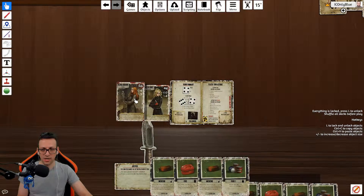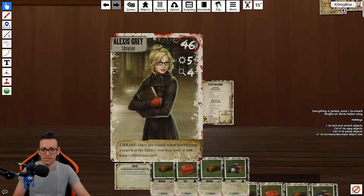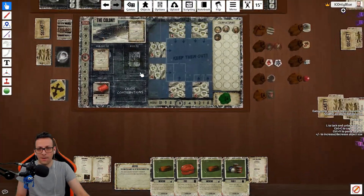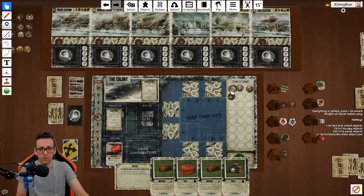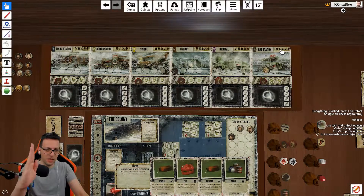Dice are important because you reveal your character cards to everyone so they know your special powers. For Alexis, the card icon shows she can search with a die of 4 or above, or attack with a 5 or above — so she's not a great killer, since the chance of rolling a 5 or 6 is not very good. But she has the ability to draw 2 cards when searching. Since the crisis needs fuel, I'll send Alexis to the gas station, which has the most fuel in its search deck — going in order: fuel, guns, food, medicine, then people.